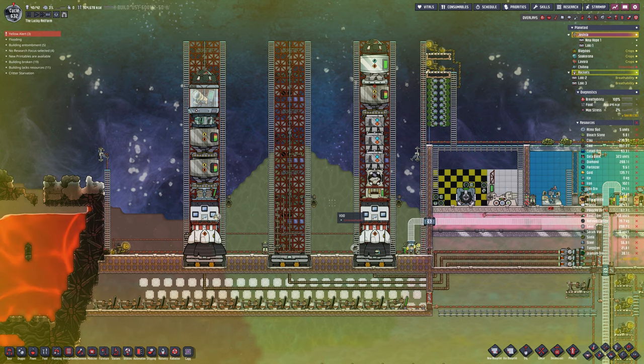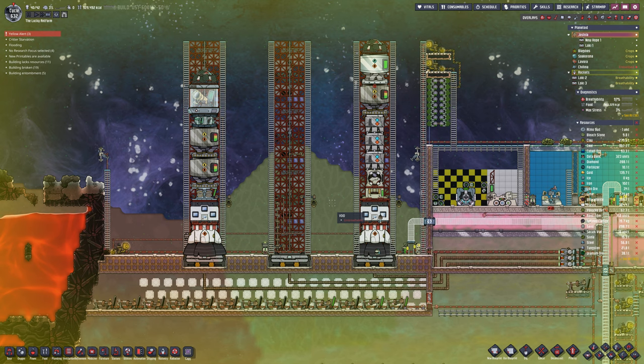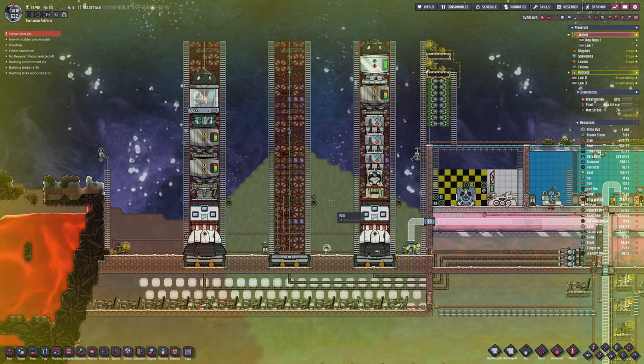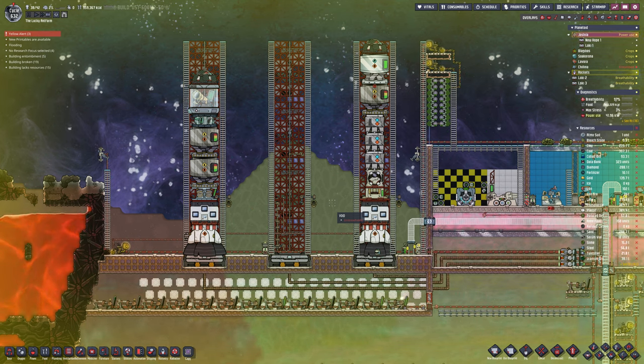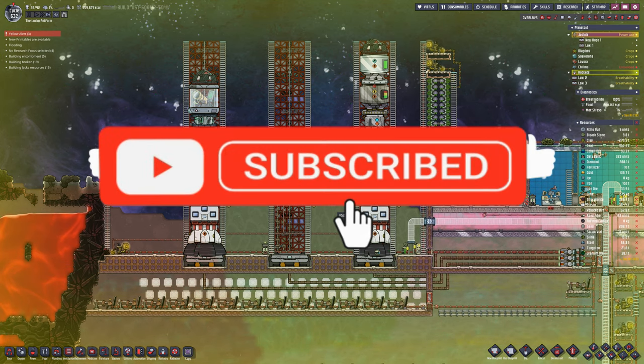The cargo bay holds additional resources — iron specifically — and then we can use the interplanetary sender for whatever we need to set up over there. There should be chlorine or variants of chlorine, all of which we want to bring back. I'm going to retrofit the rocket there as long as we have the resources, so it's going out as it looks now but will not be coming back as such.